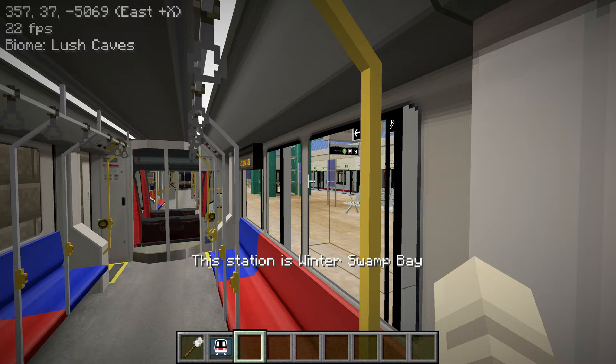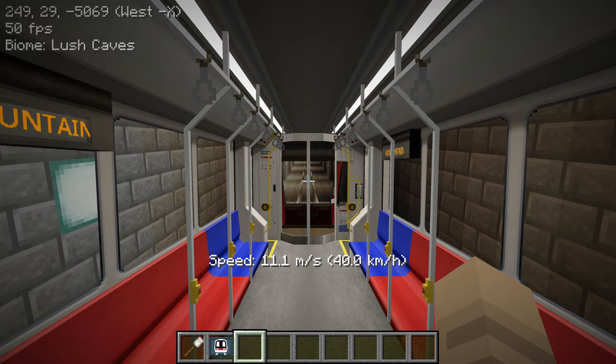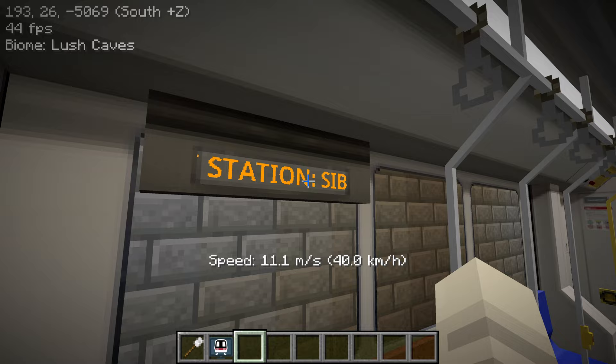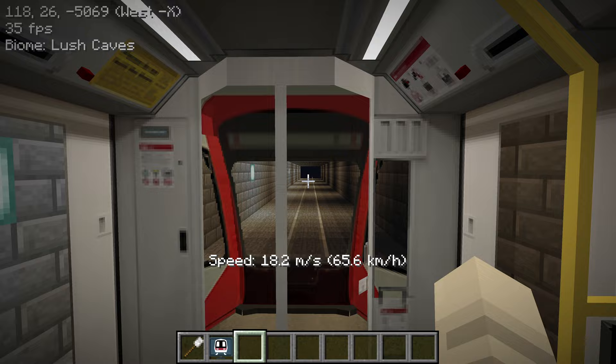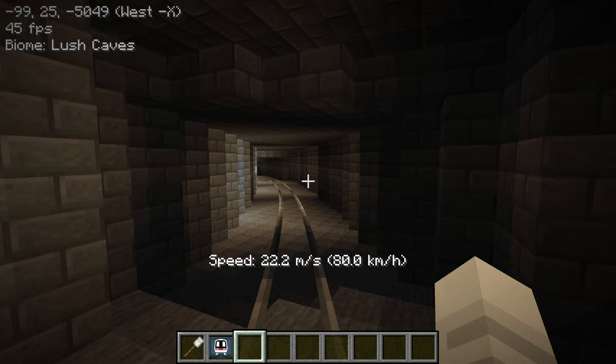Eric did a really good job migrating that over to be compatible with the mod, and I will make sure to make a fix soon. We just passed Winter Swamp Bay. The next station is Siberian Mountain. I'm assuming this whole line is probably a snowy biome kind of thing — that's why all these names are cold-themed.